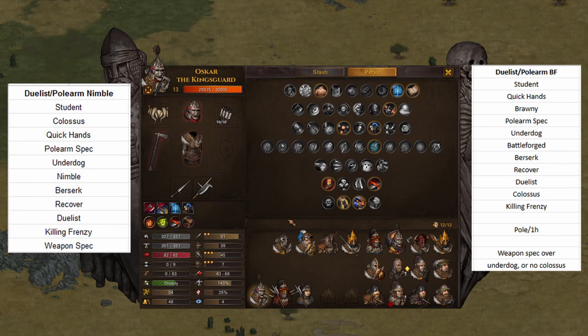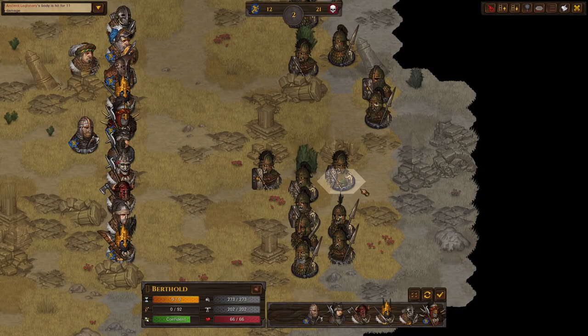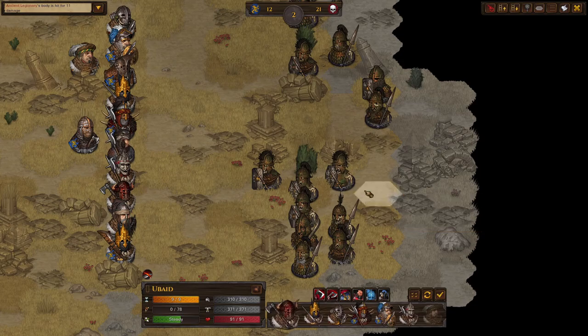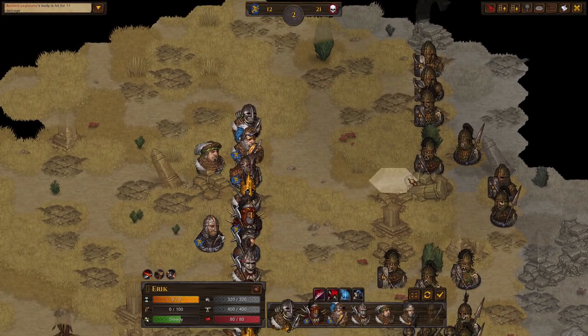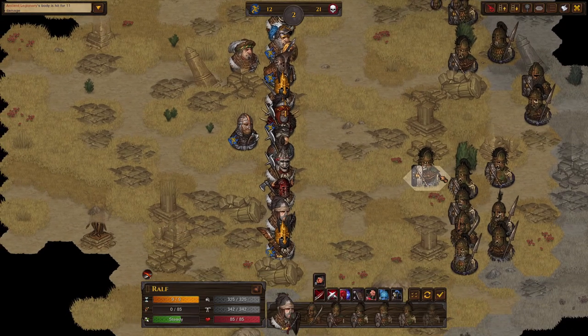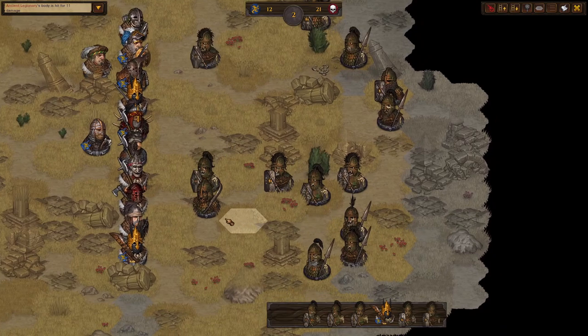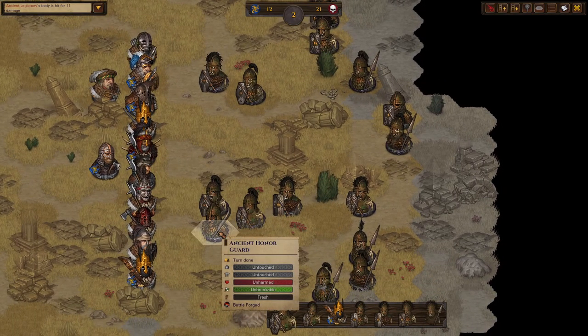Now we're going to go into an Ancient Undead fight and you'll watch as I probably destroy them in about three rounds. Alright, pretty standard Ancient Undead tactics. I move back two so the Undead will run into me, they won't shield wall, and their pikes won't hit me. We're gonna watch this in action.